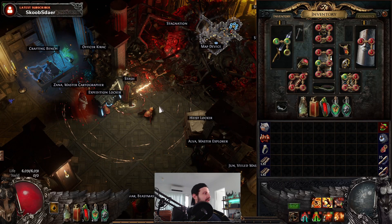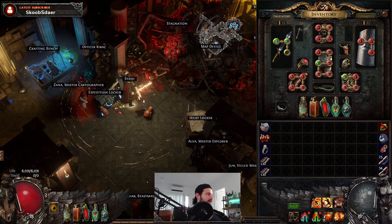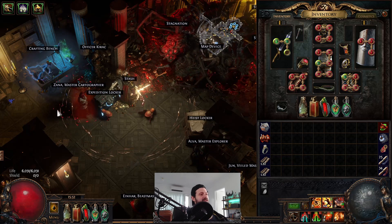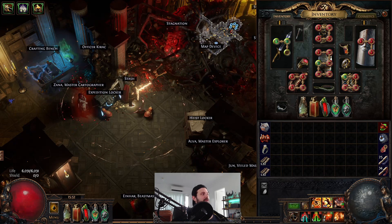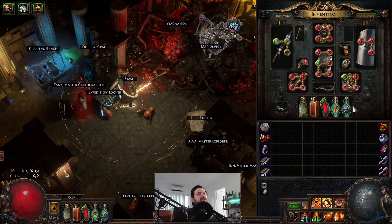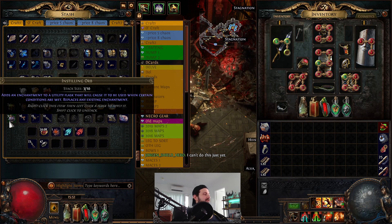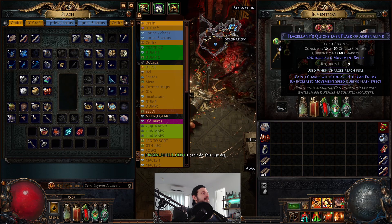Welcome back. The changes to flasks can be construed as good or bad, but one thing I've been doing with my flasks that's actually quite fun and makes the game a lot easier is setting up flasks to automatically proc off different ailments and effects. The example I've got here uses the new orbs — the enkindling orb and the instilling orb. Using instilling orbs, you can now craft a trigger element and have auto-triggering flasks.